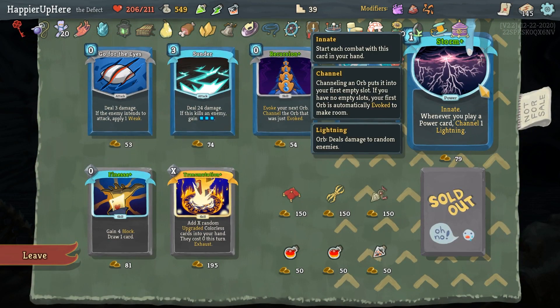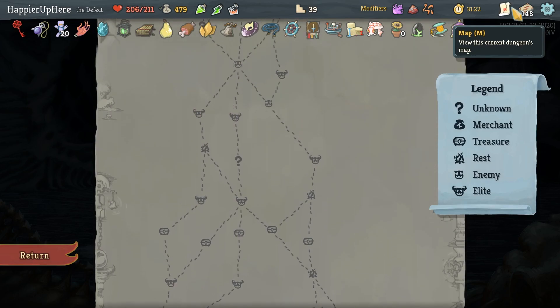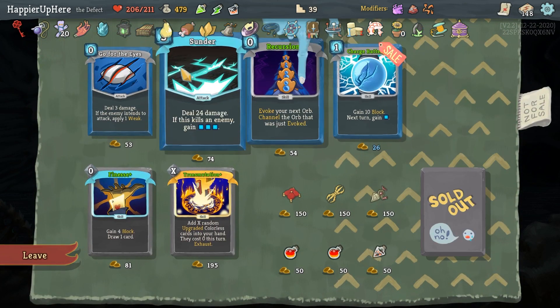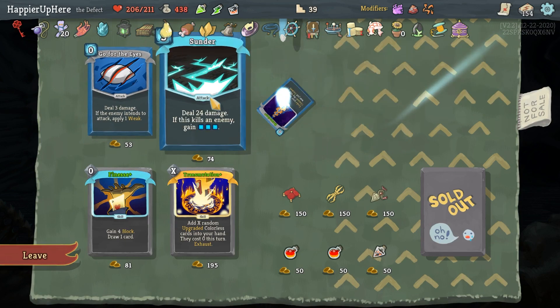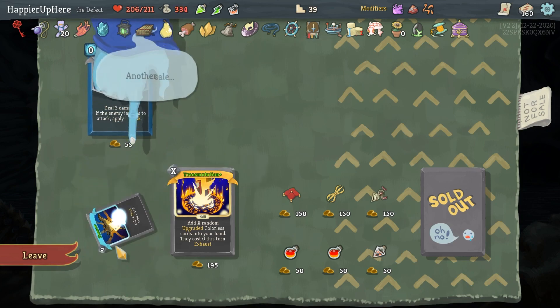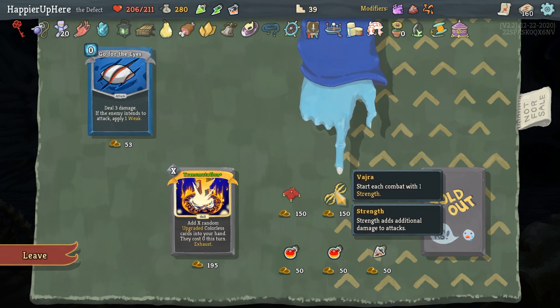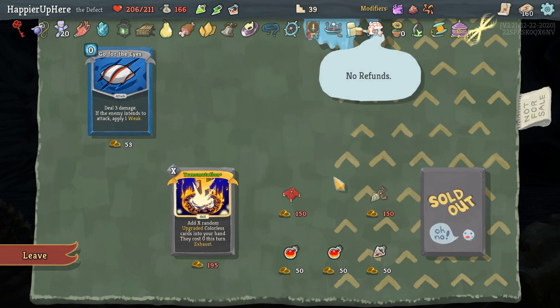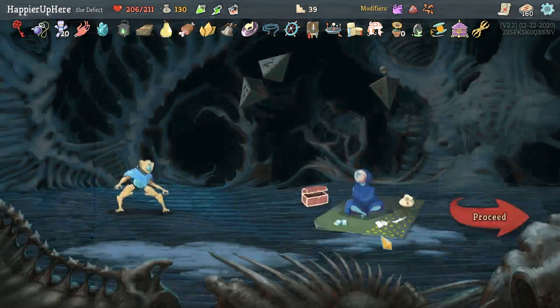Let's go all in - a bunch of eight cards. Let's take the Storm. I should be fine - I'm going to get another four or five guaranteed relics, so I don't need to buy any relics. Let's buy all the cards. Charge Battery, Reversion, Sunder - I already have Go for the Ice - let's take Finesse. And since I can afford it, let's take Vajra. It costs one additional strength and I don't really need the rest, so I think I can move on.